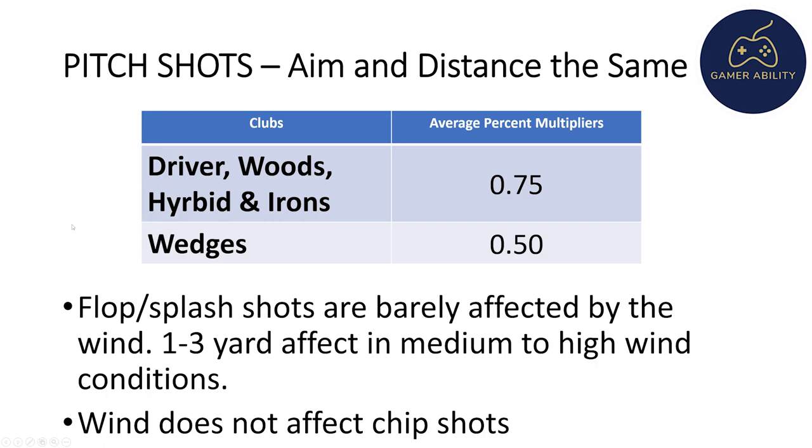For pitch shots, the multiplier is 0.5 for wedges and 0.75 for driver, woods, hybrids, and irons. Flop and splash shots are barely affected by the wind — maybe a one to three yard effect in medium to high wind conditions, if any at all. Wind does not affect chip shots — it's very important to know that wind does not affect the aim or distance of chip shots.